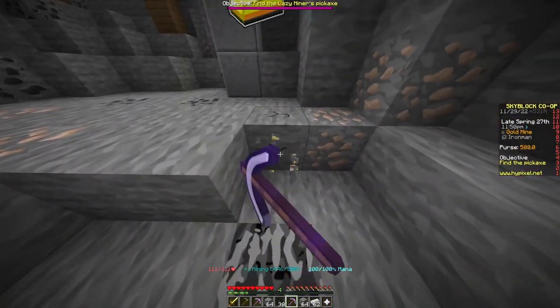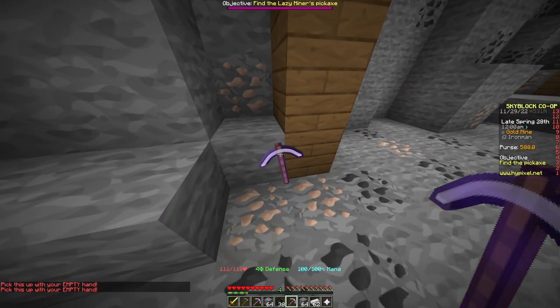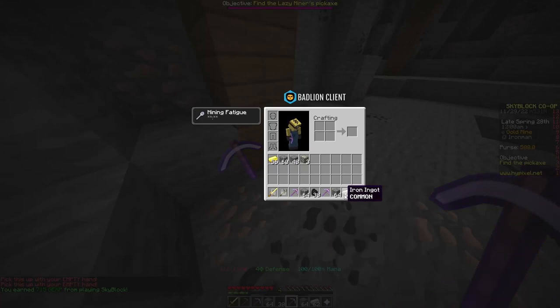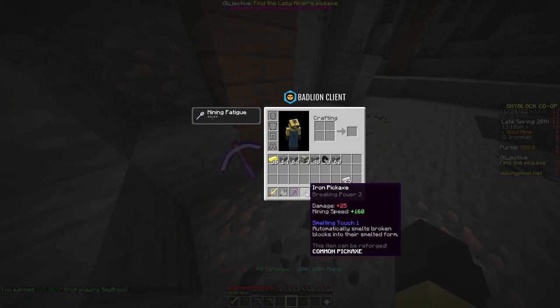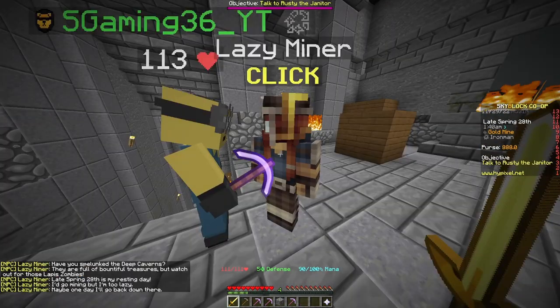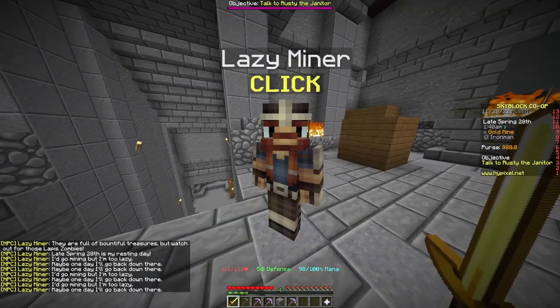Oh I found the pickaxe — grab it! It looks like you get the pickaxe from the lazy miner. Just empty a hand slot so you can pick it up, then he runs up and gives you his pickaxe back.